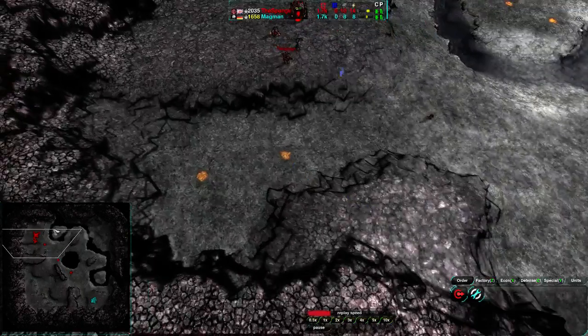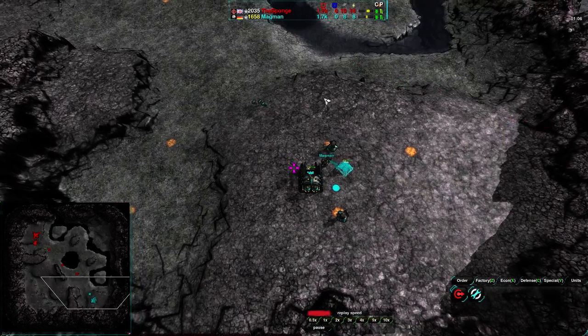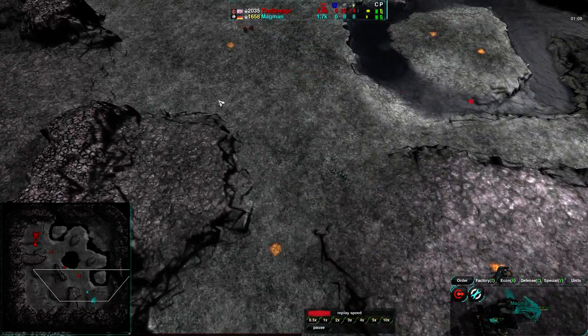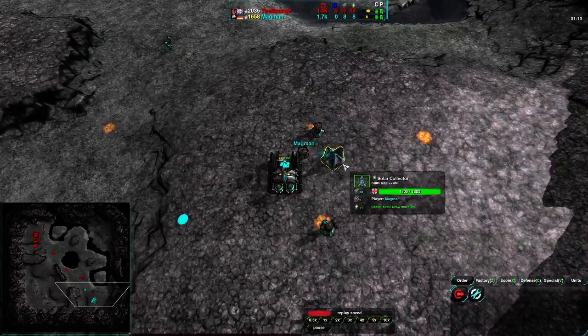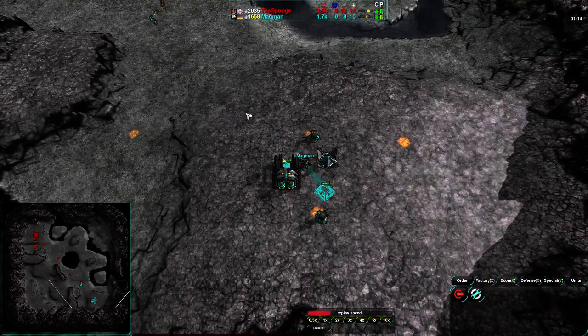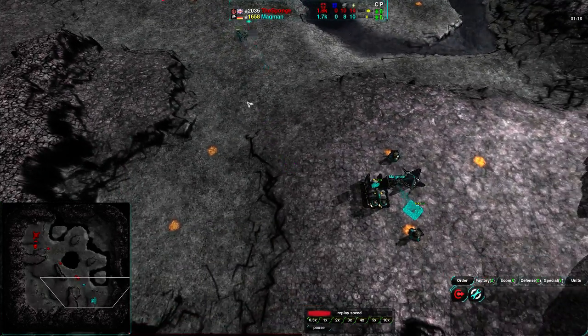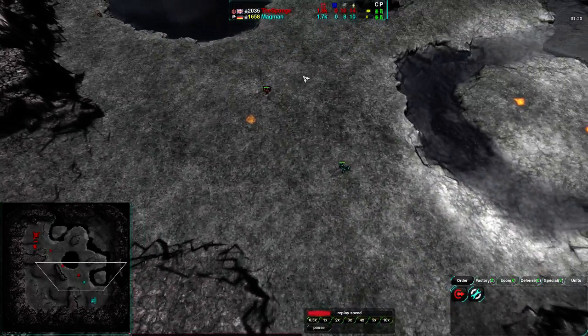I don't know if Magman is going to go for air to get rid of that E-Cell, but if he had gone for an air start, he probably would have won the game at this point. Magman, on the other hand, is diversifying a little bit in his power investment, setting up power plants instead. At this point he does have a bit of a bottleneck, with the Sponge having slightly better economy — early game cloakie mirror could mean something.